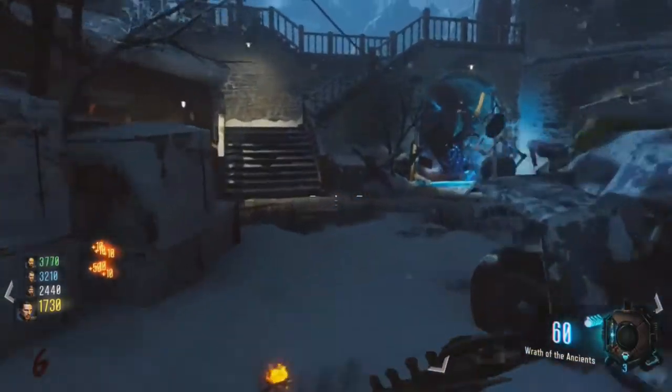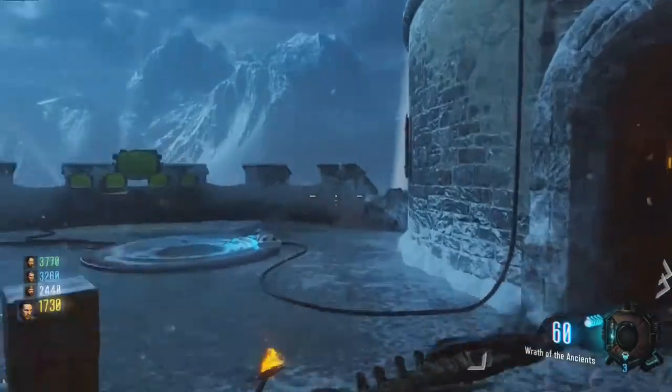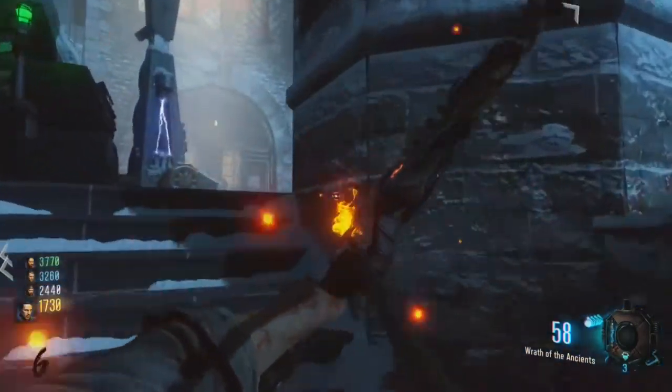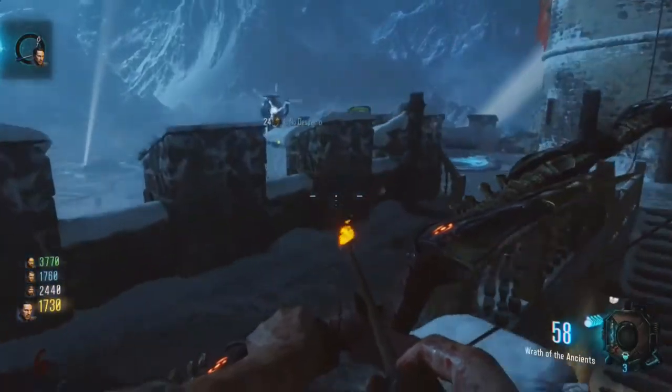We're going to assume you've already got the Wrath of the Ancient bow, and from there you want to head outside into the main courtyard, head upstairs towards the bastion and shoot the little weather stations in the middle of it. On the deathbed side a wall will break open and that will spawn your pieces of the arrow that you need to start this quest.